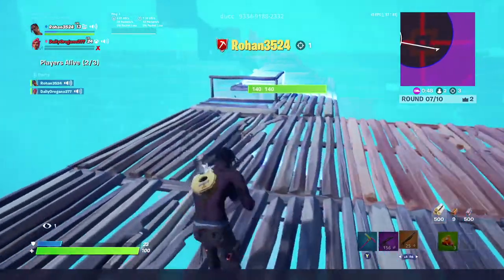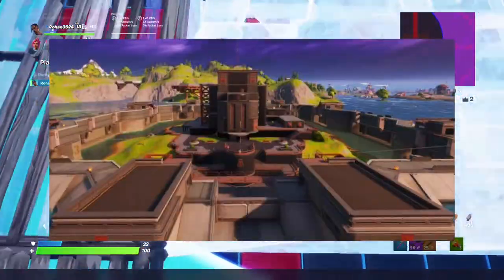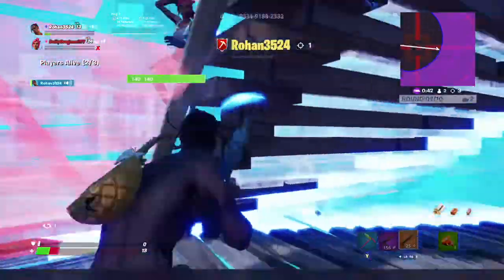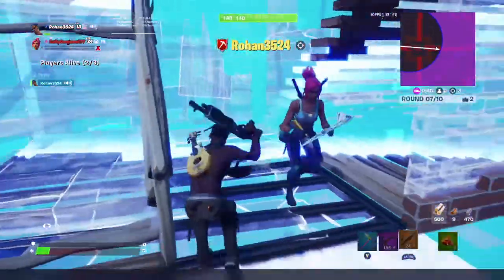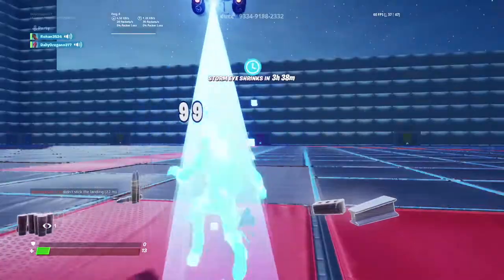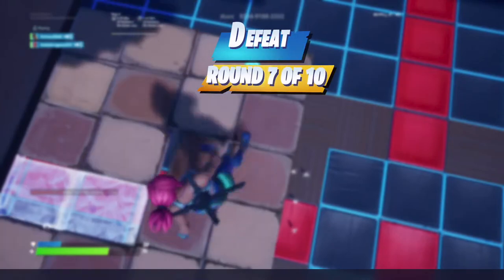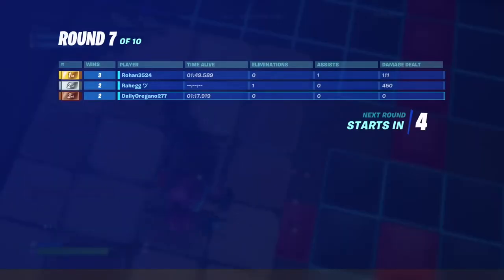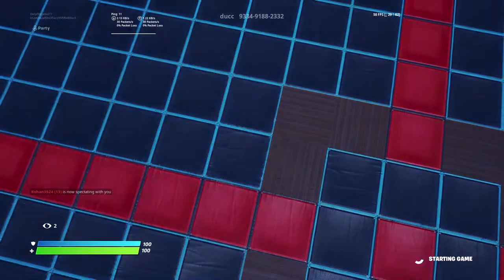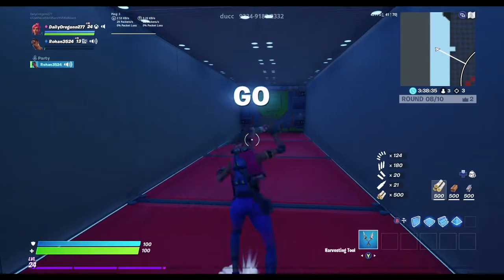The next one I'll be ranking at number four is The Authority. The Authority is a lot better than The Agency from last season. I actually didn't like The Agency that much, but once they added this entire wall system around it, it makes it a lot more exciting because you can surprise people by going over the wall. The mythic weapons are pretty good — although the drum gun has been nerfed, the Batman glider thing is pretty cool and I actually like using it.